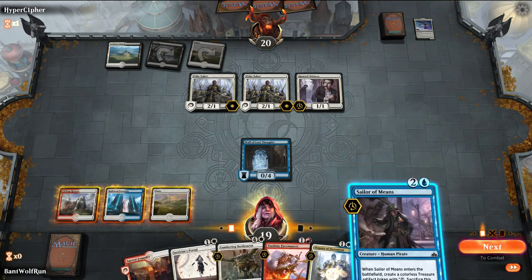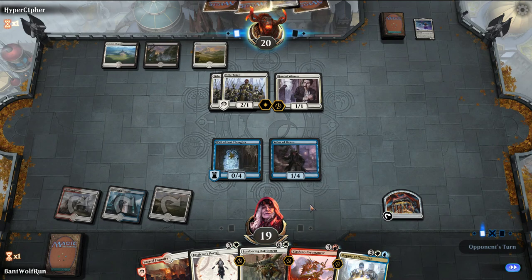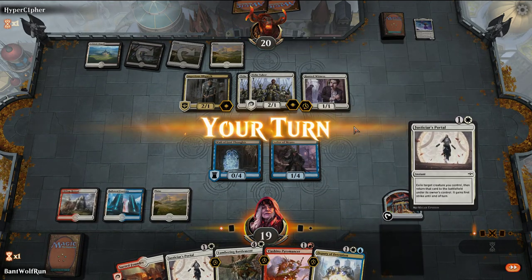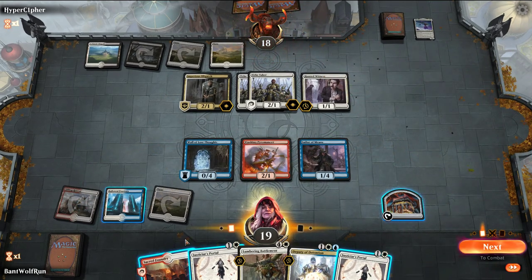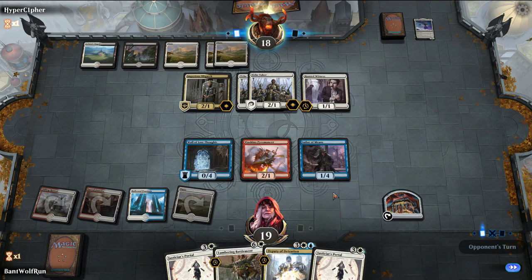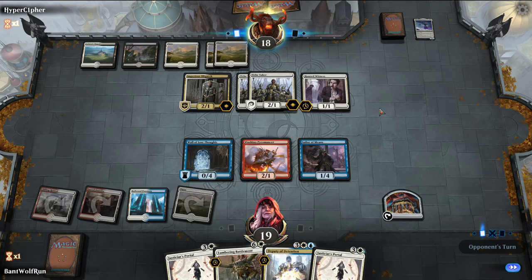Both these Tithe Takers make the portals a little bit of a weaker play. Just going to set up Viashino — have that untapped, say go. Next turn we'll Battlemint — gives us a big body. There was a play to Deputy the Tithe Takers, but I think at this point I want to keep it for something like an Arketra or the Gideon — something that's a little bit harder to deal with, because they can go wider than we can.